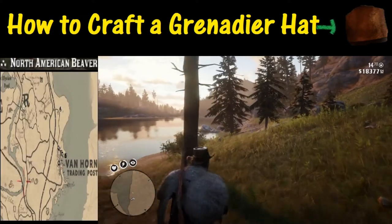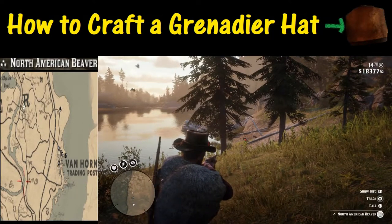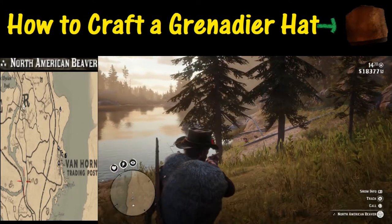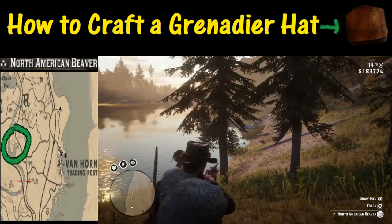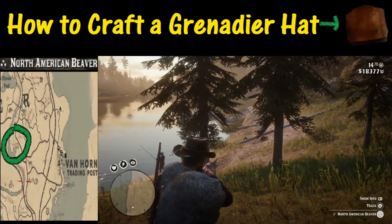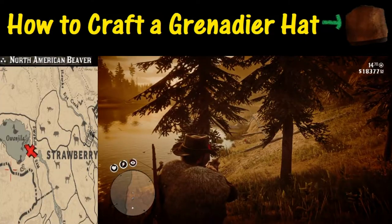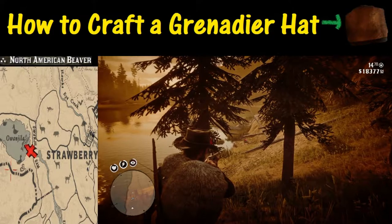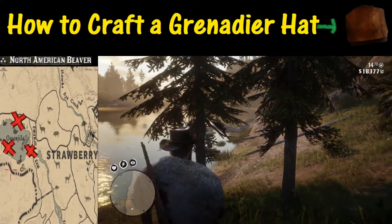Now let's shift our focus to getting that perfect beaver pelt. There are two spots where you can find a beaver building a dam. The first is just west of the Van Horn trading post along the river. The second area where I've had a lot of luck is just west of Strawberry along this dam over here, which we're actually looking at in this spot right here.